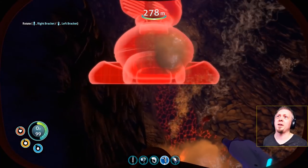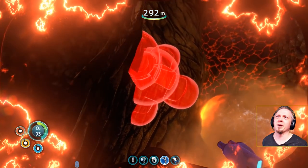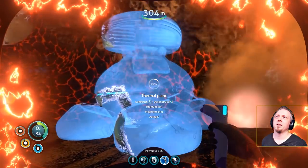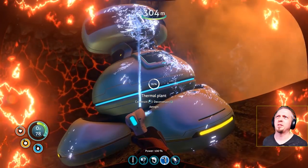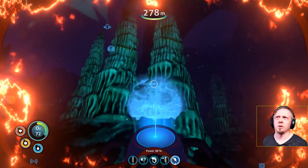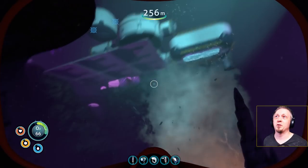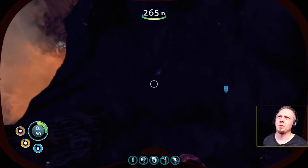Down here I have access to magnetite. I'm going to get as close to the vents as possible without frying. Good thing I'm wearing my reinforced dive suit — I'm actually not taking damage from the heat. I did get attacked by one of the eels as soon as I got out of the Seamoth, which is why I have some injury. I need to get more magnetite.